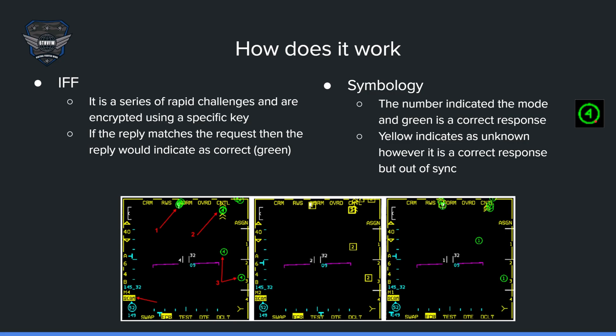Modes 1, 2, and 3 may come back green, but they're not encrypted — basically anybody can have that number. A yellow response means an unknown but correct reply that's out of sync. Sometimes when two or more people are sending requests, your request and someone else's are out of sync, and you get that first request back as yellow. It does not mean hostile. It just means unknown, and the best thing to do is perform another interrogation to make sure it comes back green.